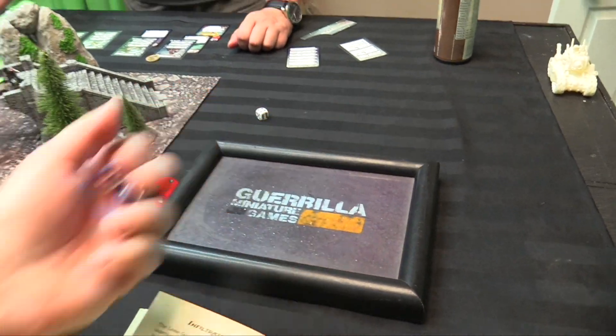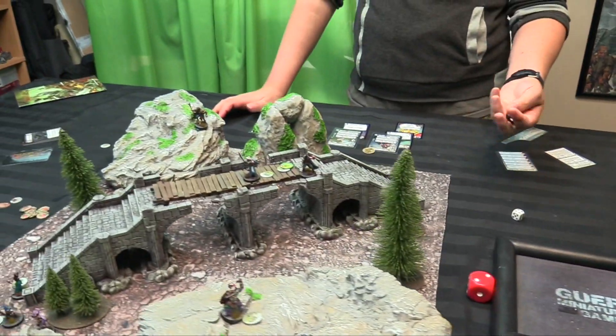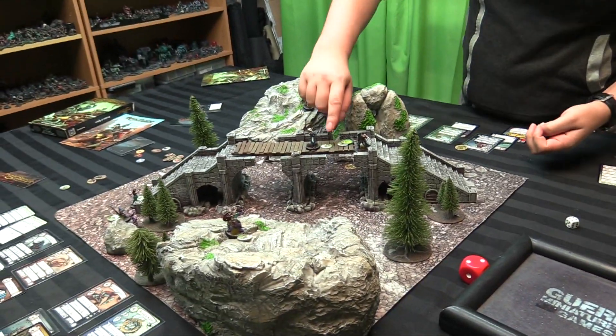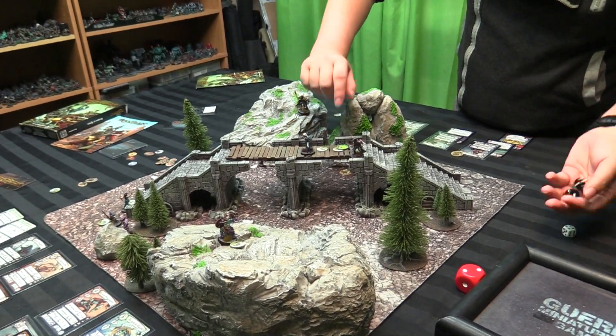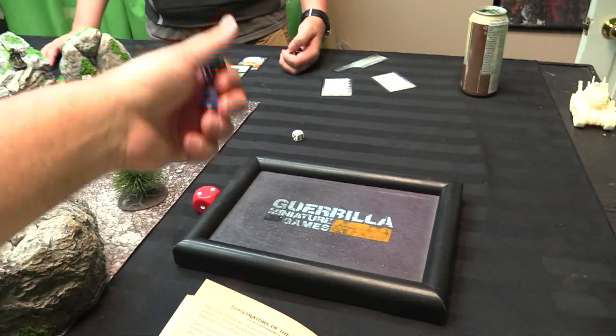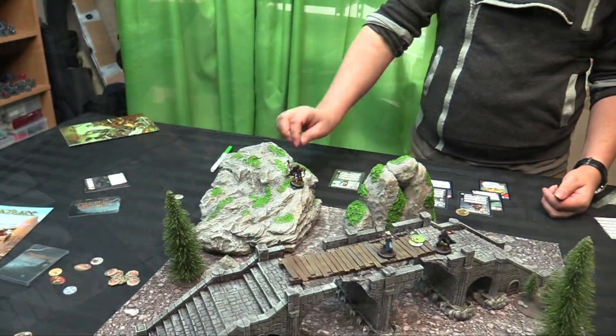That's pretty bad — I need to roll a five. He's hurt; he should just dodge. Two dice — he's fine. Two left. I'll focus, do another Corrode — misses. And then dodge.